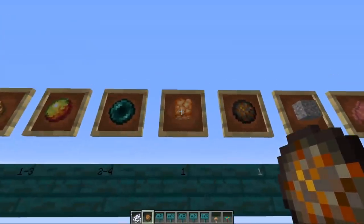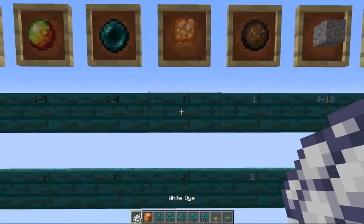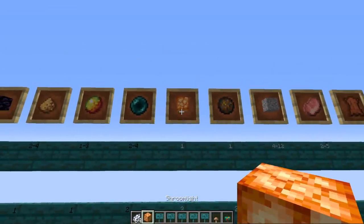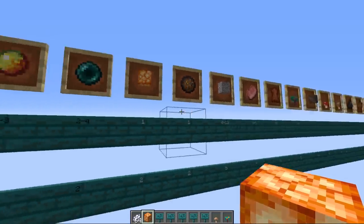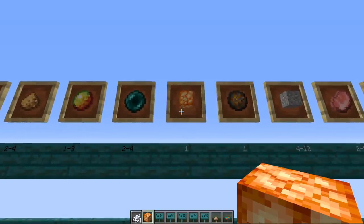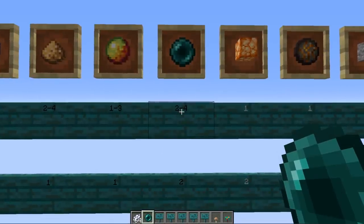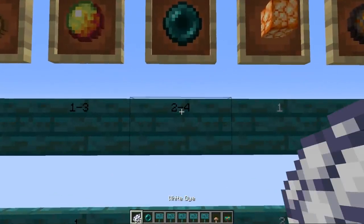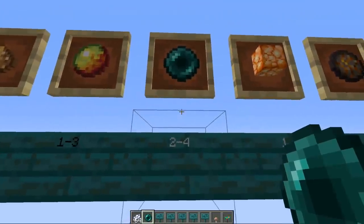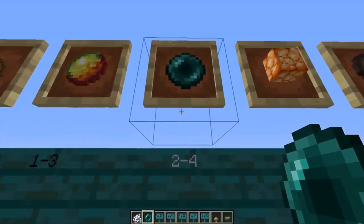Next is shroom light, a new block in 1.16, given in amounts of 1 with a weight of 5. These are a renewable resource — they come from bone mealing huge fungi, which have a chance of spawning with shroom lights on them. They're mostly decorative but also produce light. Next is the ender pearl, which comes in amounts of 2 to 4 with a weight of 2 — twice as rare. Ender pearls are useful for transportation and crafting eyes of ender.